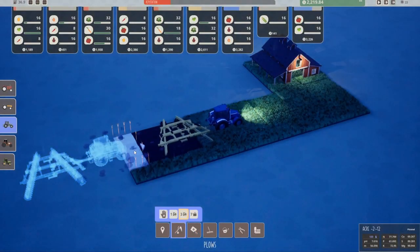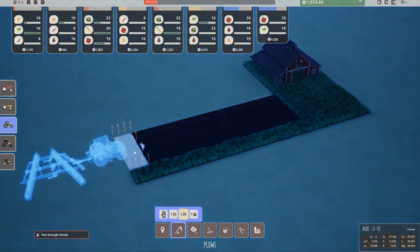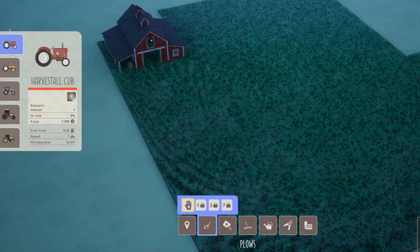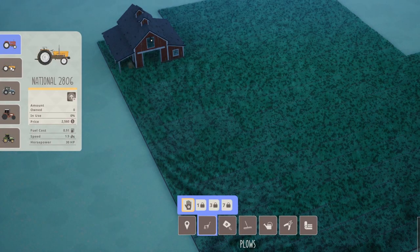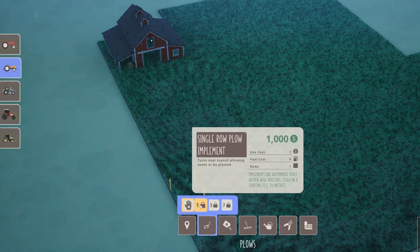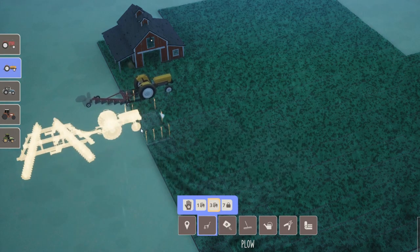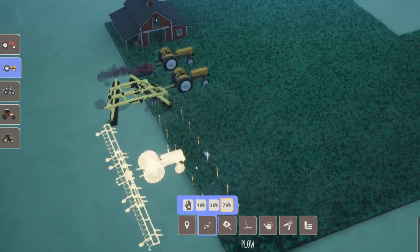Too many expired orders will reduce the farm's reputation level. The game ends when reputation reaches zero. As orders grow and begin to stack up, manual hand tools can be upgraded to automated tractor and implement versions, allowing faster processing times and freeing up the player to manage other areas of the farm.